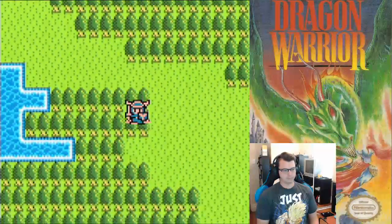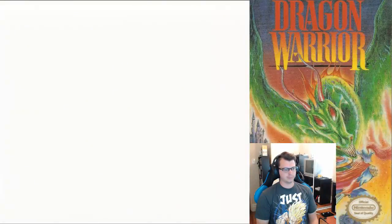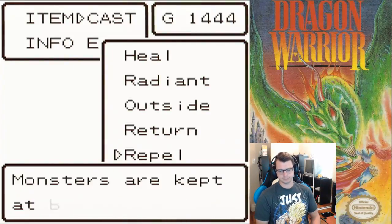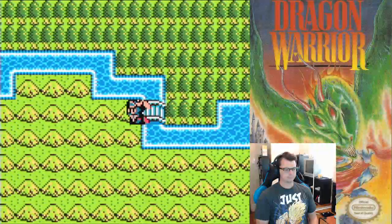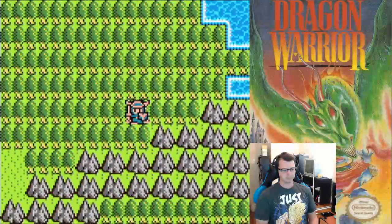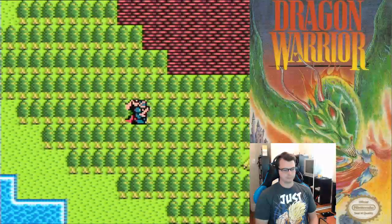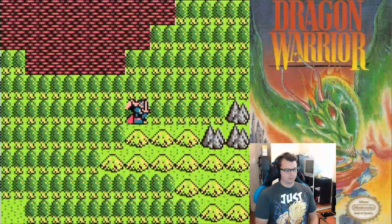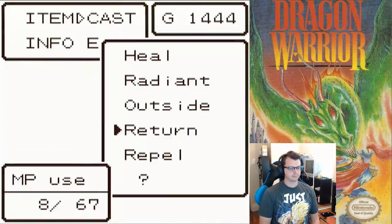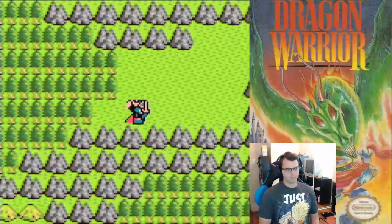I don't know if I should make my way back down to that town, because we have to visit the shrine that's south — so yes, I do. I'll try not to murder myself this time. I don't know if we can do this, but this Repel is lovely. We need to make our way to the shrine that was somewhere near this town down here.